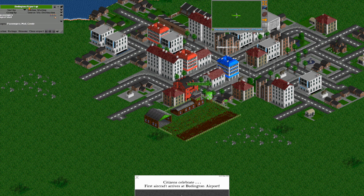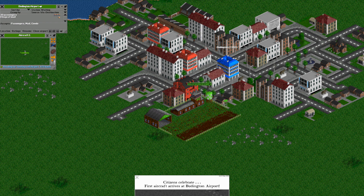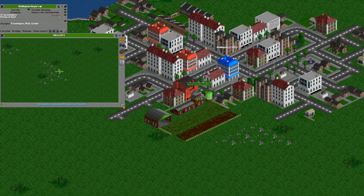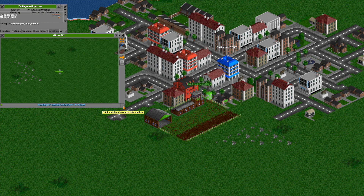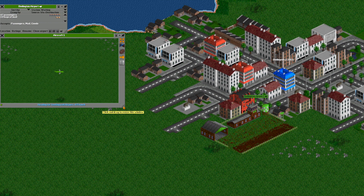Celebrate — first aircraft arrives at Buddington airport! What a momentous occasion — a very important occasion. So let's put these windows here so we can see how many people are at that airport. There's currently 30 there. That's what the airplane holds. I'll be surprised if it crashes — I want to get on it! He's flying across.